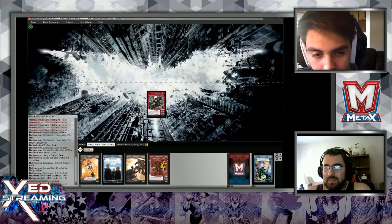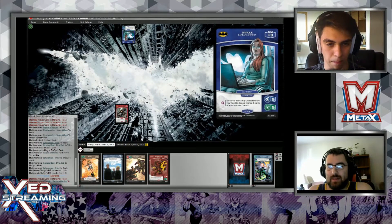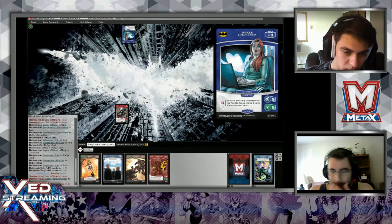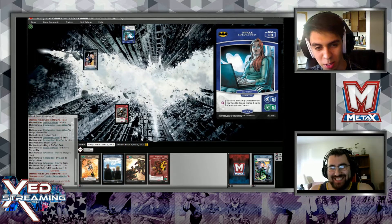Drop turn. I will play Oracle, gain three MP. I don't like this - you have a Catwoman against Bat Family mill.